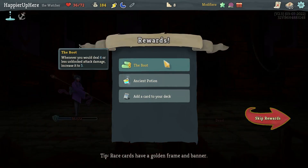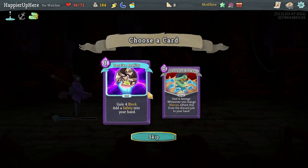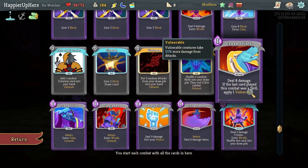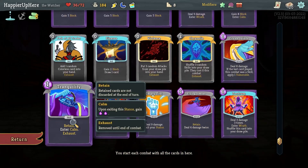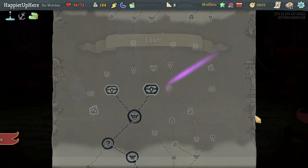I have Vigilance, Tantrum, Empty Fist, Crescendo, Tranquility, and Eruption — let's take the Flurry of Blows. Got a Frozen Egg — whenever you add a power card into your deck, upgrade it. That's good. Sentries again — I think the Sentries are the ones I'll have the most trouble with.